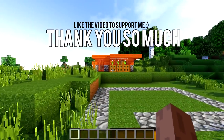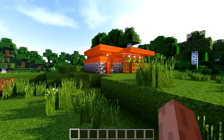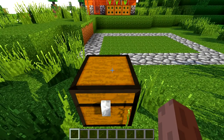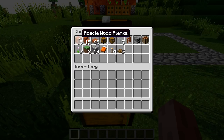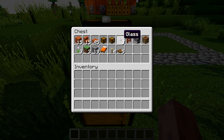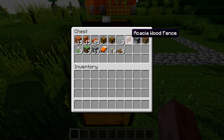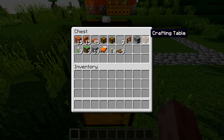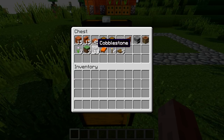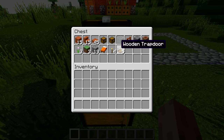Minecraft house tutorial. Today we will be building this small, cute, compact survival house. We're going to do this step by step. All the things you will need: 15 Akisha blocks, 15 stairs, 45 Akisha wood slabs, 2 chests, 3 pieces of glass, 1 Akisha fence, 1 furnace, 1 crafting table, 3 flowers of your choice, 3 grass or dirt blocks, 19 cobblestone, 1 bed, 4 torches, and 5 wooden trapdoors.